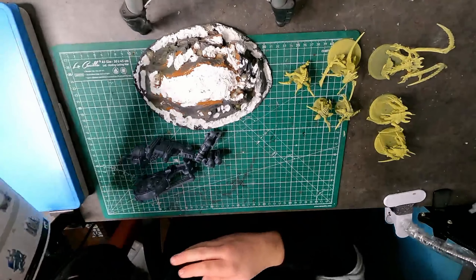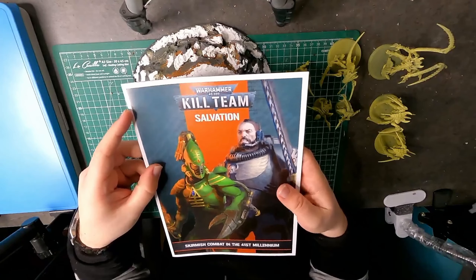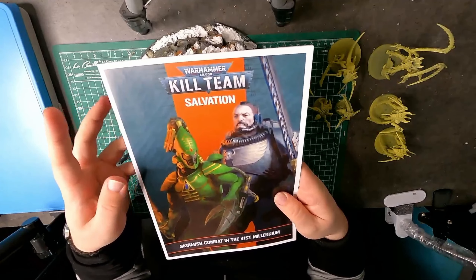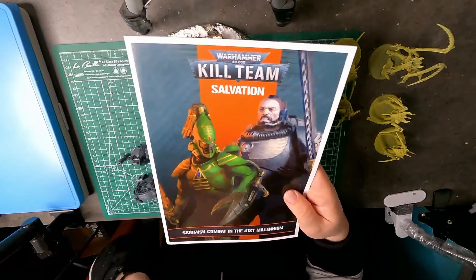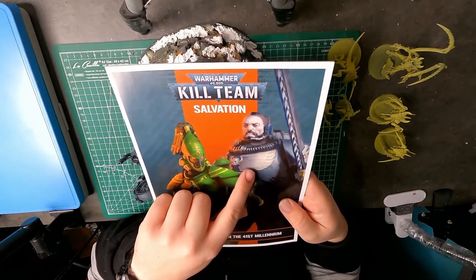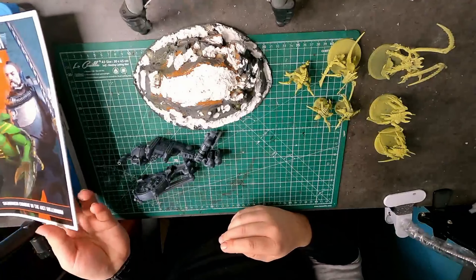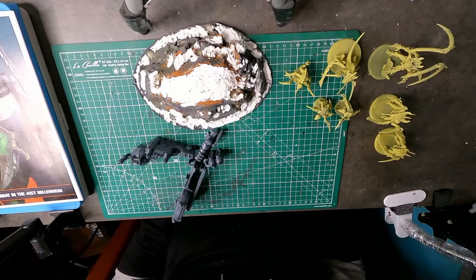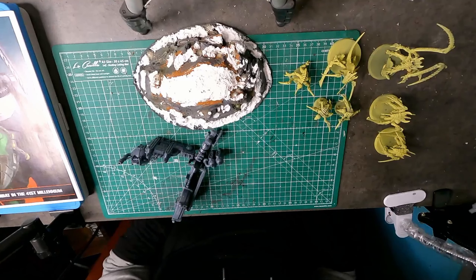I also picked up a Kill Team box, the Salvation, because I played a couple of games of Kill Team and it is actually very fun. In this box I also get the scouts, which I can actually use in my 40K army, so I'm gonna paint them up as Space Wolves. And also the striking scorpions — they seem to be a really good Kill Team so I'm looking forward to playing with them.